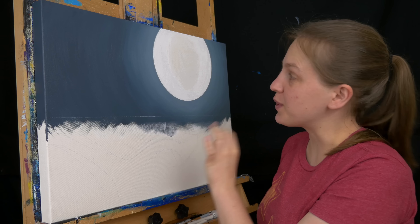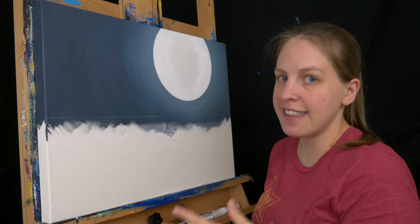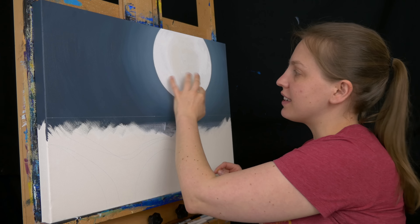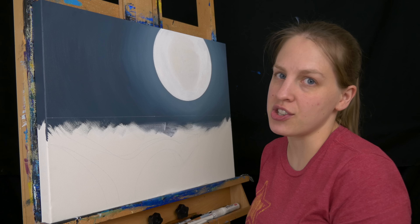The moon is all primed, so I'm going to take some chalk pastel and start to draw in where all the craters, the highlights, anything I need to know where it is on the moon. Then I'm going to take some light yellow and some white to start filling in the highlights, and bring a little bit of yellow-orange in for the shadows.